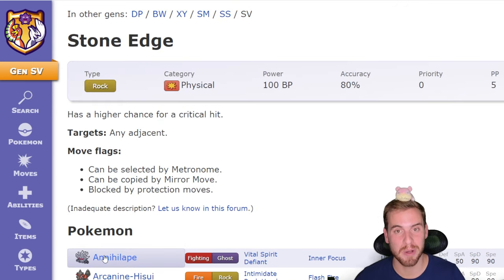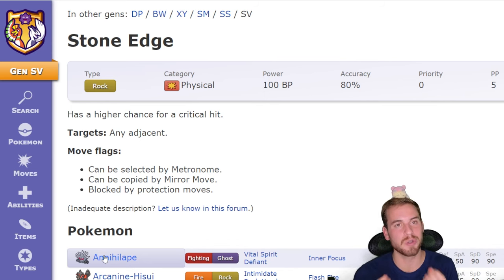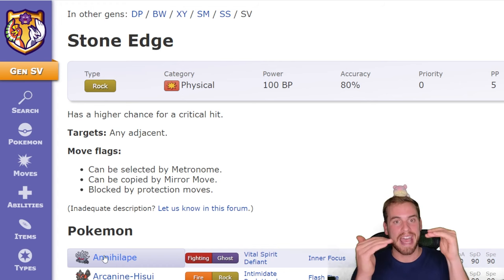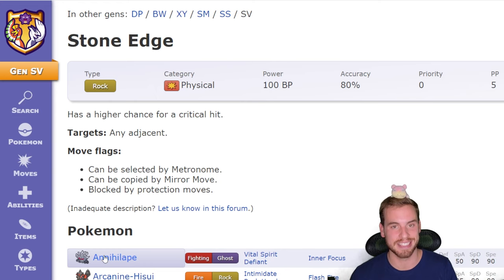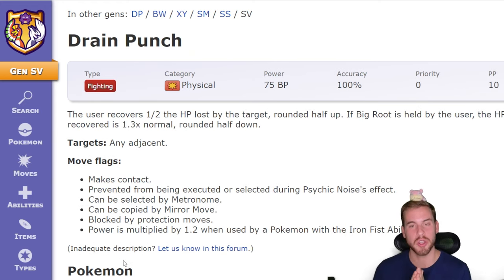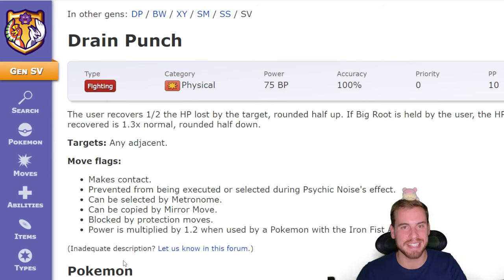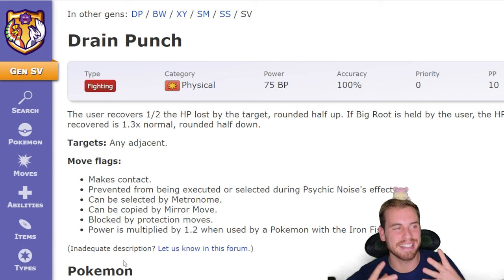Stone Edge is the Rock STAB I'm most afraid of — it has a heightened critical hit ratio, so there could be some heartbreaking critical hits in store for us. The good news is it has 80% accuracy, so moves like Mud-Slap that lower Infernape's accuracy are going to go a long way against Stone Edge. Drain Punch has been a staple attacking move in Tera raids; we've used it against Tera raid bosses countless times, but we haven't seen a seven-star Tera raid boss use that uno reverse and use Drain Punch against us — now would be the perfect time.